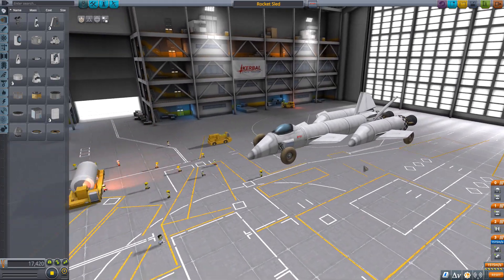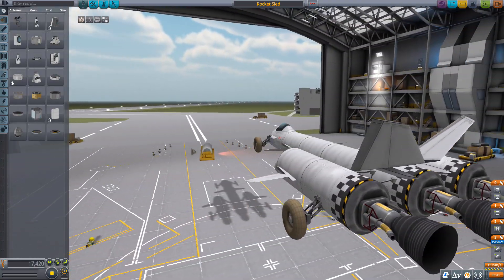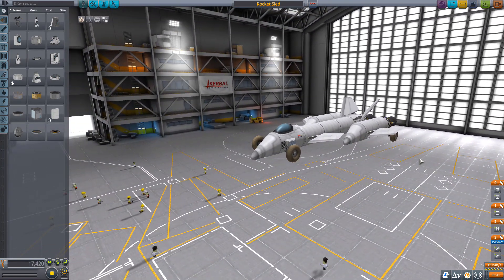What's up guys, Dark Deli here and today we're running another strange experiment in Kerbal Space Program. The goal? To break the sound barrier on four wheels.